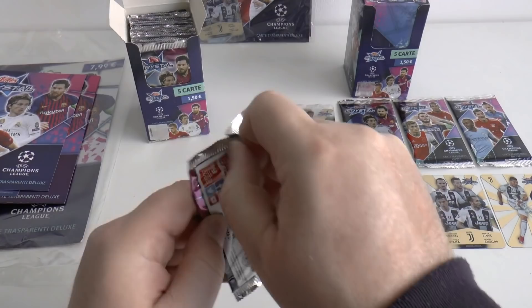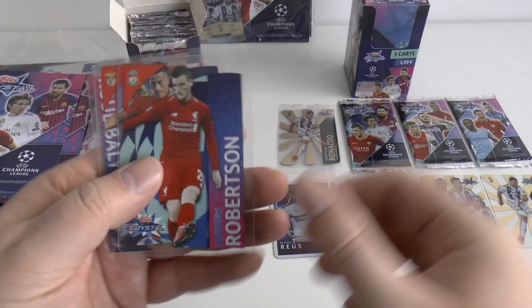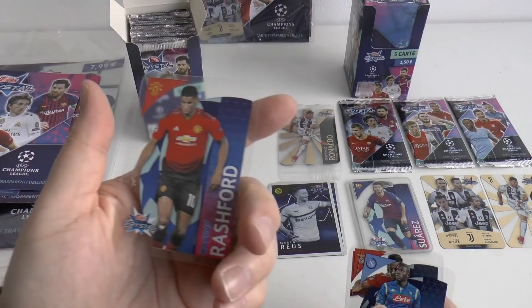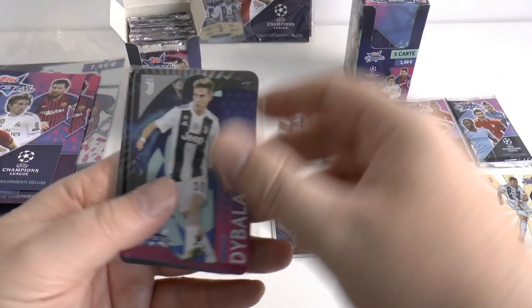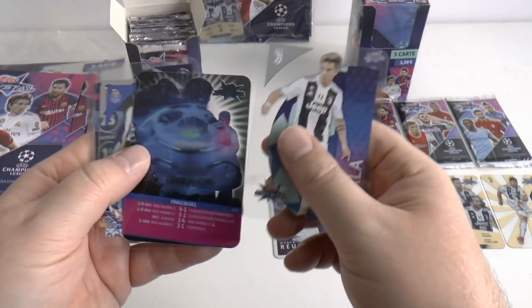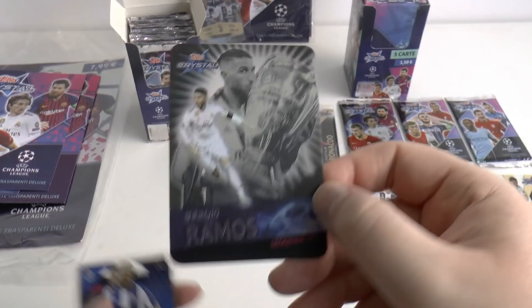Onto our second pack. With the set containing 125 cards — transparent cards — there's Marcus Rashford, he looks really cool. You don't quite get the full set in one box, so let's hope we can do well with two boxes open. I'm hoping we can guarantee a full set but you never know. There's Paulo Dybala — wow, very cool. And legend of the Champions League, Sergio Ramos, multiple winner with Real Madrid. That's a really cool card. Also Jose Gaya and Leroy Sane of Manchester City.